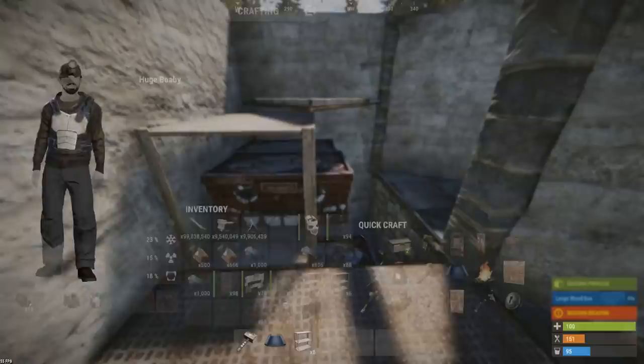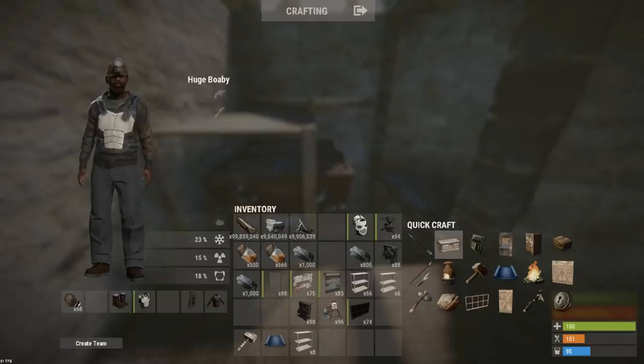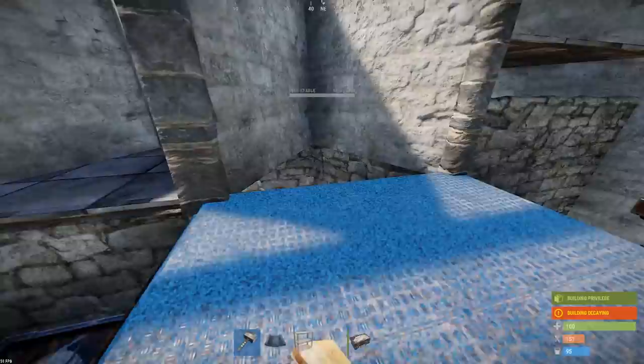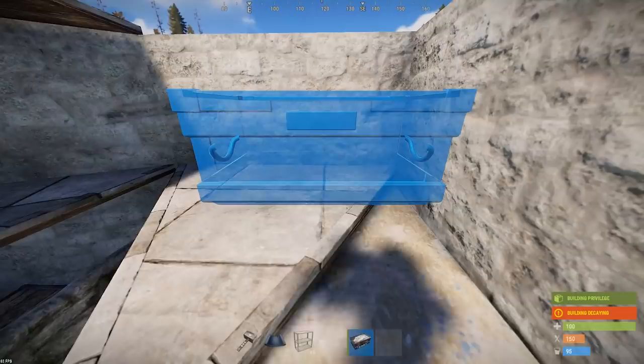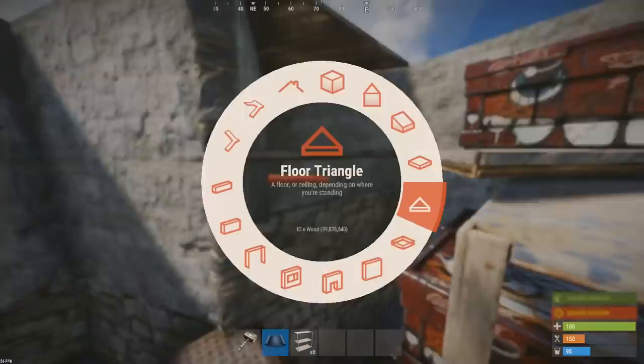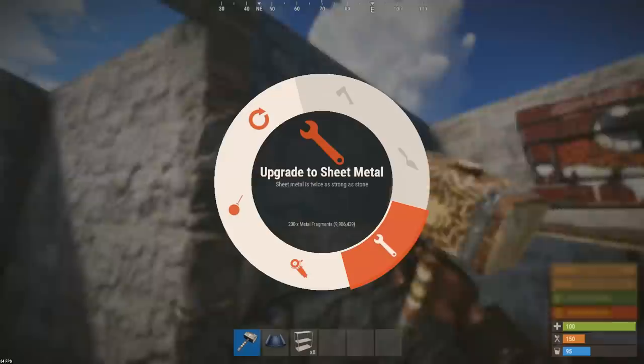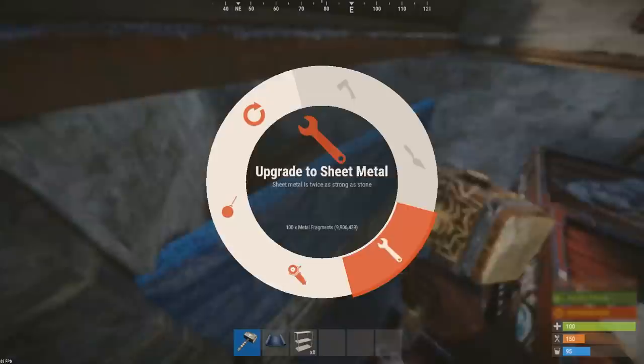I'm keeping the roof off for the time being just to let the light in. Obviously you'll have to crouch-jump up to these positions to actually get the boxes in, which can be annoying, but it's just part and parcel unfortunately. Once all that's done, I will show you the Achilles heel of this base when it's in a very early stage, but it can quite quickly become one of the stronger points later in the build.